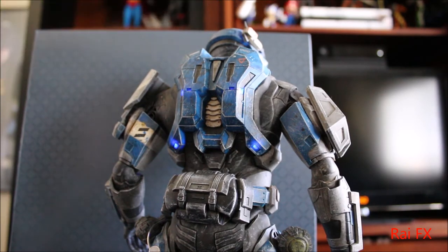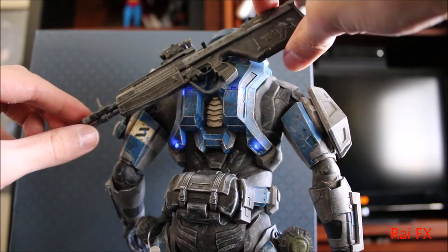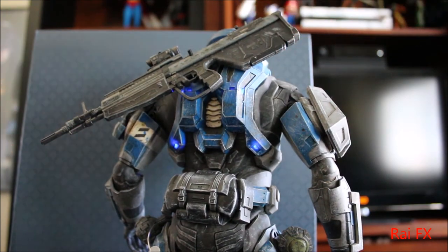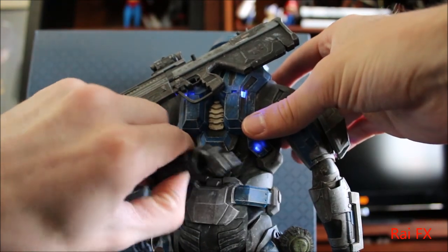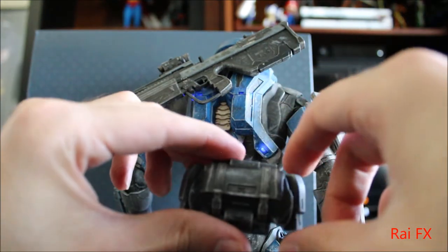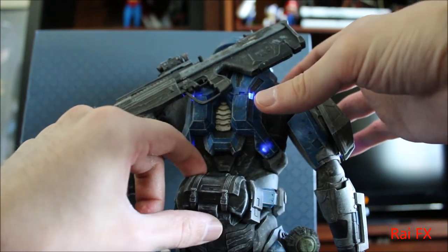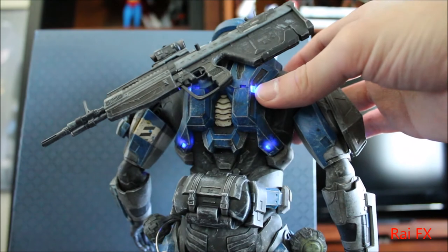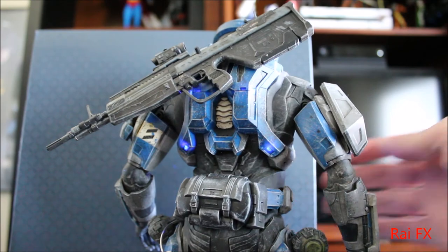It keeps falling over on me. 3A, you need stands for your figures. Here's the magnetization of the DMR — it just magnetizes right there and you can put it on his back. And I forgot to mention, this pack does come off as well, as far as magnetization. I always forget about that one — it just seems like it's supposed to be there and not come off.